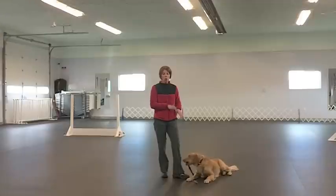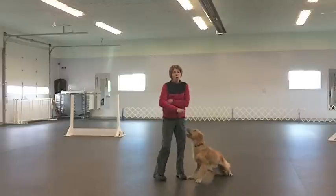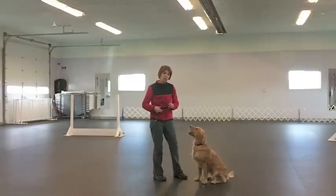I'm going to do a go-out with Pounce using no platform, no cookie on a plate - just a straight go-out. How I might start that go-out would be to backchain it first so that she knows where she's going, because now I am upping the level of my criteria. I want her to do go-out without platform, without plate, so I'm going to backchain it first.